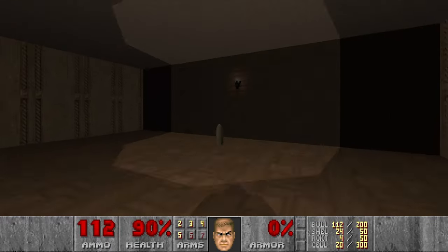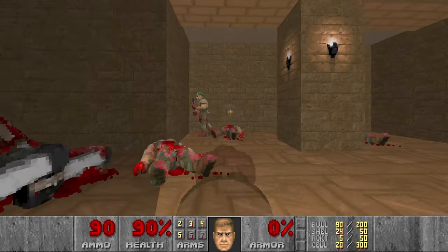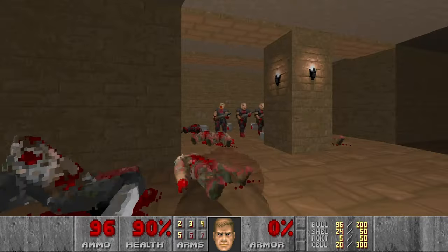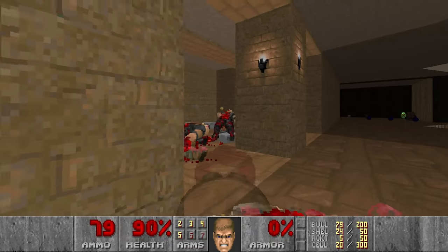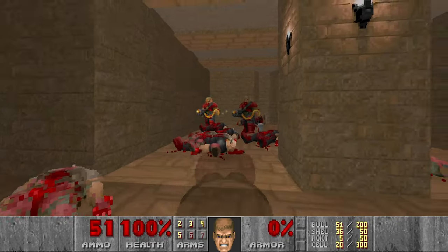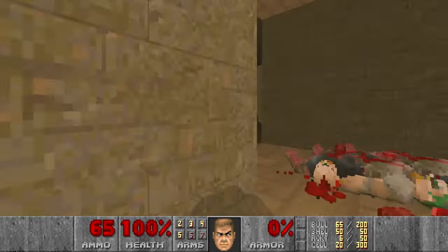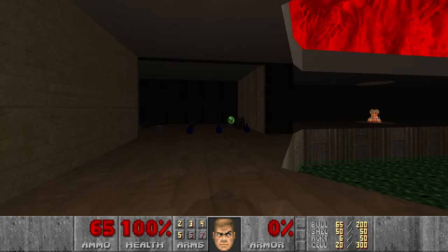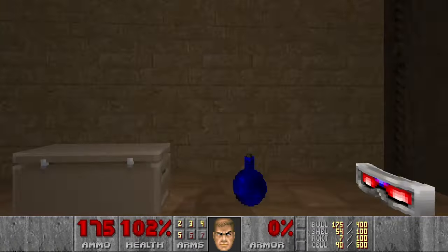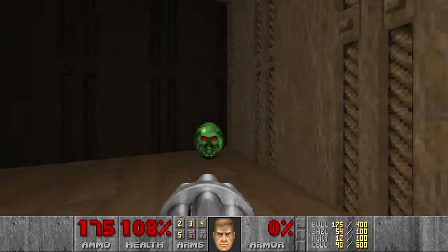While the invincibility is still active, I will go and kill some of the hitscanners here. Should be some more shotgunners, and then chaingunners. Next, let's go and grab the backpack and some goodies here, and very much needed rockets.